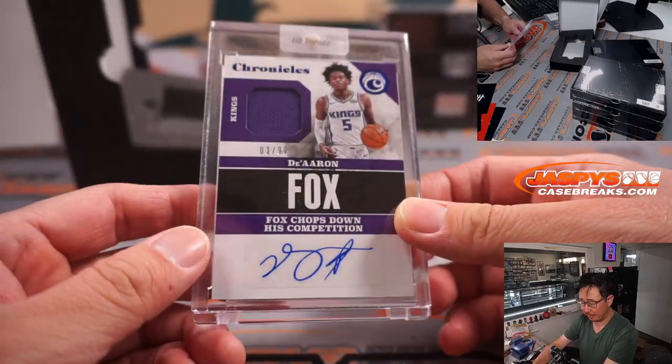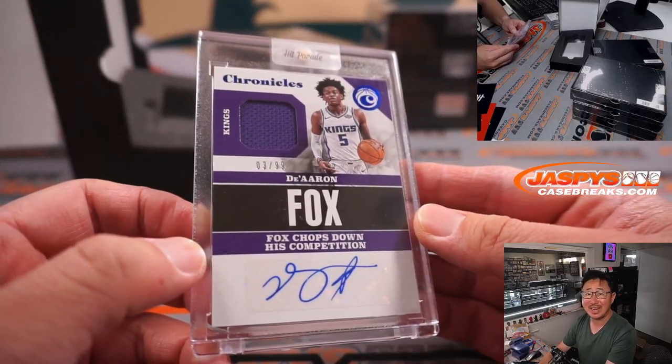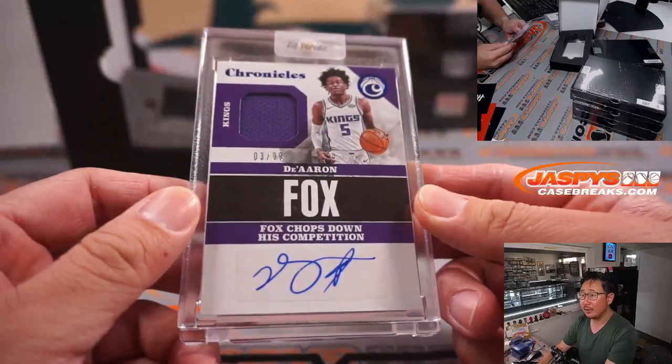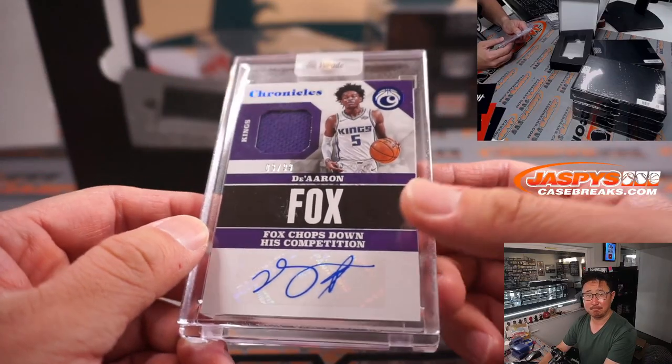It's a Fox in the Box from Chronicles Basketball — jersey autograph, three out of ninety-nine. De'Aaron Fox. That's for Adam Kopperman, AK with the Kings.